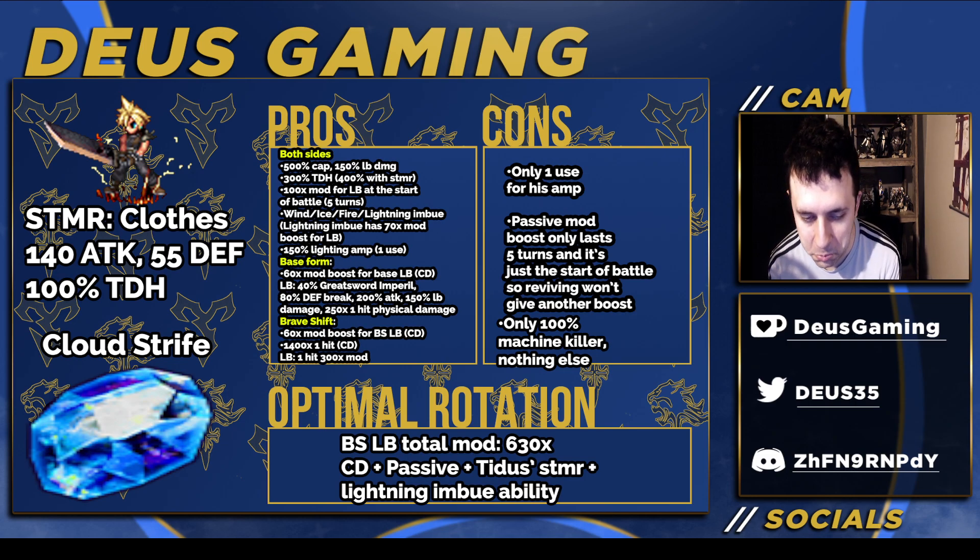In the brave shift form, keep in mind the base and shift forms have basically the same cooldown, but the brave shift LB has its own cooldown — they only count for their respective LBs instead of a general both-sides thing. There's a 6x mod boost for the brave shift LB and a 1,400x one-hit cooldown ability, which is decent while waiting to use your LB again. You'd really only use this after the five turns are up. His LB is a one-hit 300x mod.